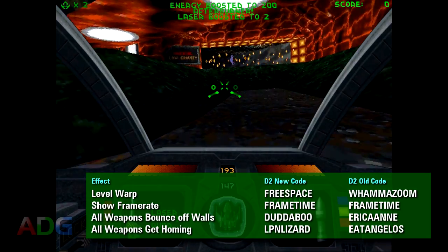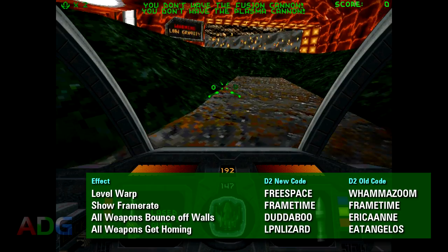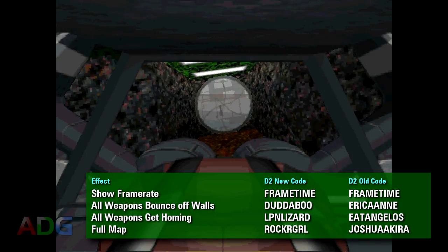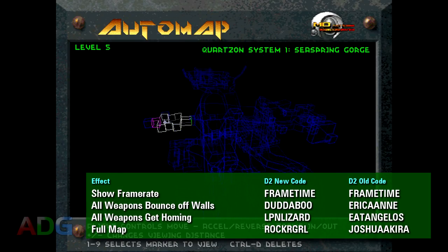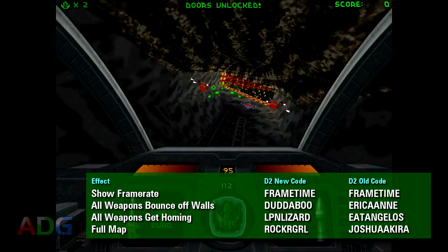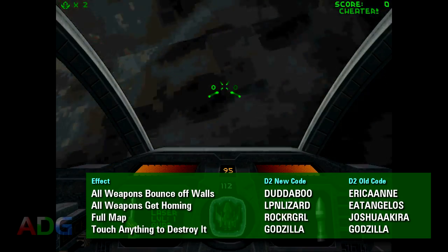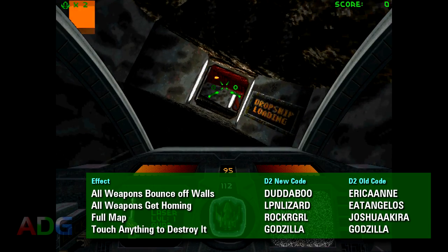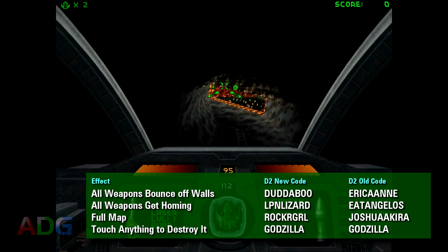Unfortunately there's no overpowering weapons code like in the original Descent, and there's also no full map key combination. Though there is a code now instead which gives you the full map powerup — Rocker Girl missing a couple vowels for later versions, or Joshua Akira for early versions. And one code that's pretty obvious in what it does is simply Godzilla, which works in all versions and literally makes it so that just touching an enemy destroys it — which is kind of funny when the Thiefbot goes to swipe something and all of a sudden you hear its death scream.